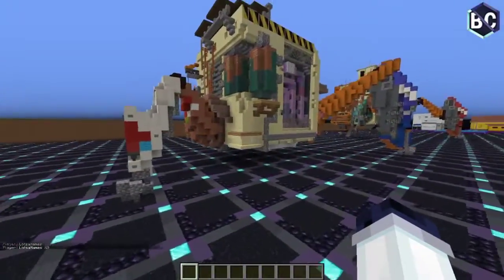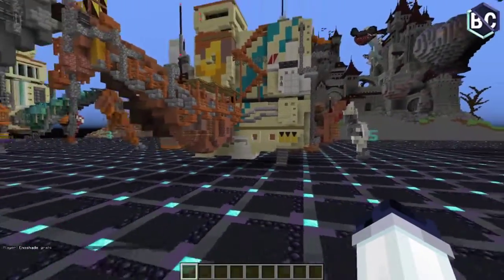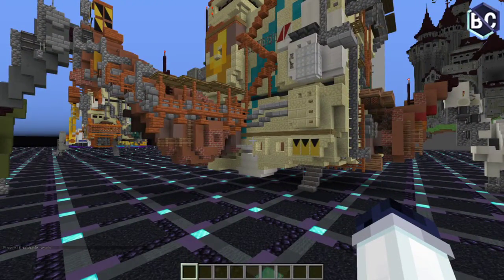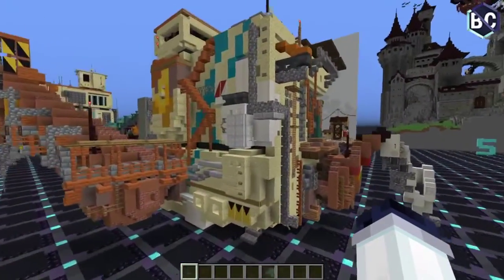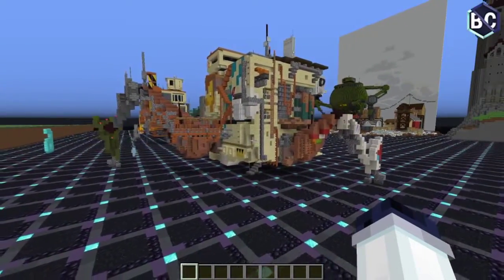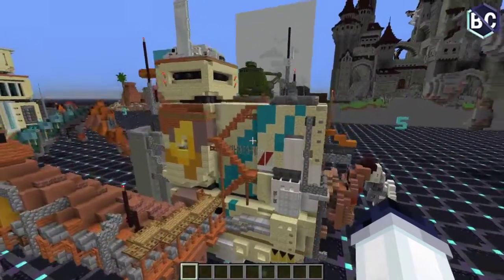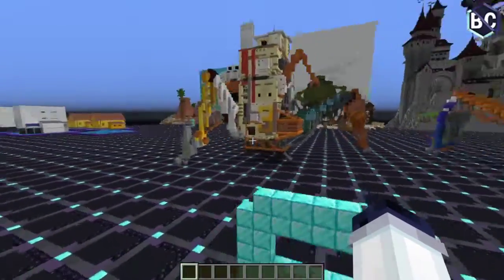I usually just do multiple passes of detail until I'm happy. For example: I added banners pointing towards the entrance of the mech, then thought to add banners symbolizing that the mining drill is dangerous and you shouldn't step under it. It's a lot of thinking about what is logical and what would actually be there if it were a physical robot or building.